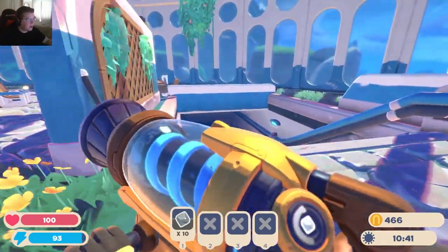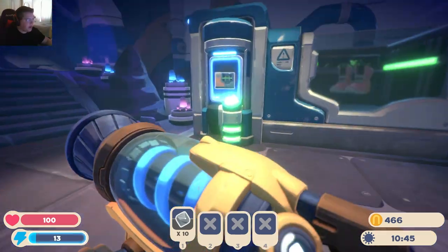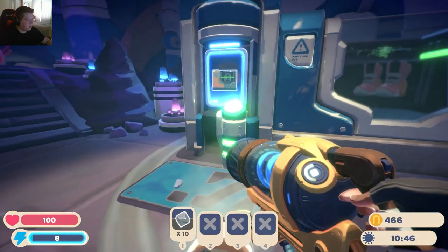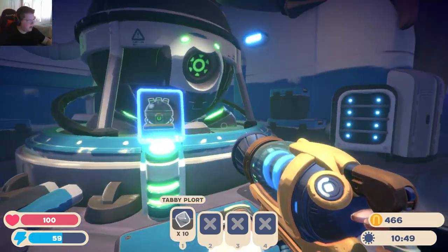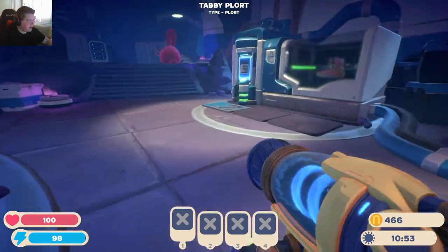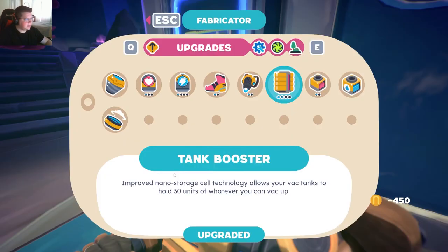How's it going everyone? We're playing some more Slime Rancher 2. Let's run down, grab our first VAC upgrade, and then we can kind of go out and do a little bit of exploring. Hold on, what do I need to fill? I have 10 tabby plorts, so I need to stick them in here. Is that the deal? I need to stick them in here and then I can do this? Yes! Okay, that makes sense.